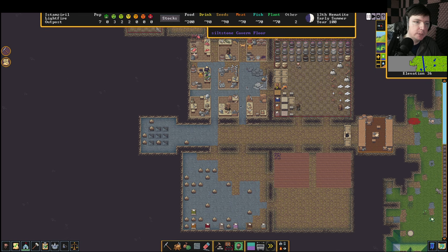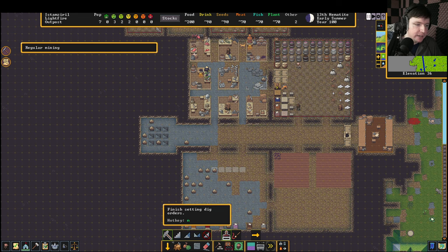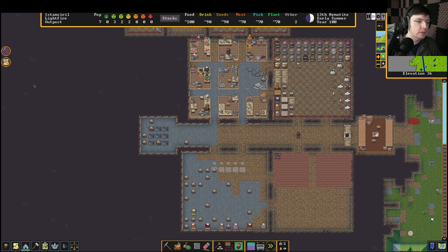Our carpenter is finished building his tables and chairs, so let's build some tables and chairs. We're going to put back into this mode again — this turns off every time you reboot the game. It probably needs an update so that doesn't happen. Every time you restart the game these reset back to the defaults — kind of a pain.